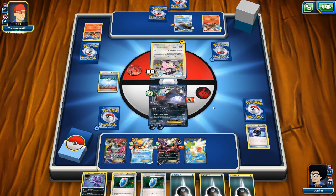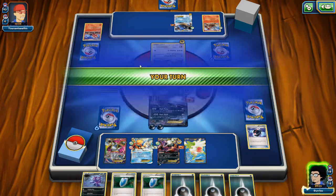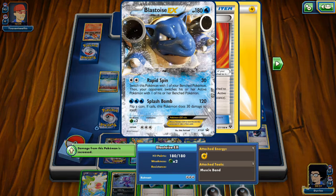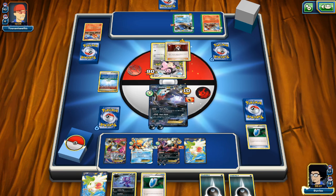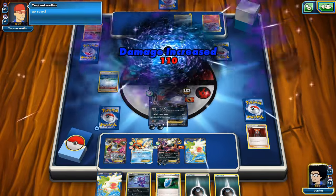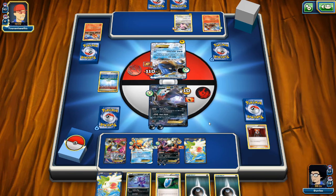I decide to Lysandre out the Blastoise EX — it's the biggest threat on the board right now — and hit it for 110 damage. Opponent says 'go easy' again. I'm not knocking anything out yet, but I should have discarded some energies with Battle Compressor instead of just supporters. Opponent uses Muscle Band for 50 on us and we get switched into our other Darkrai via Rapid Spin. We then Lysandre again, looking to finish off the game.